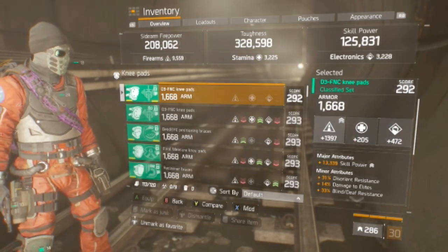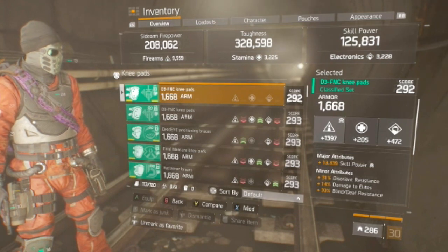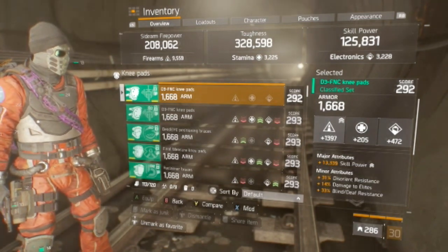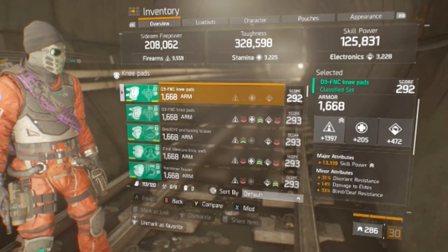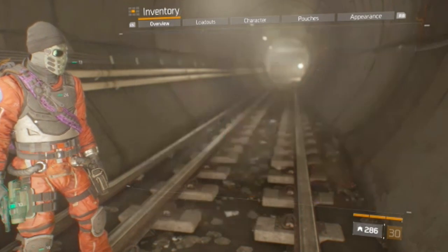On the knee pads, they are D3 knees rolled for firearms with skill power, and then I have Disorient, Blind, Death, and Damage to Elites. If you're doing this for PvP, that should be shock burn, maybe bleed. For PvE, you just want damage to elites, and then I would say shock burn.